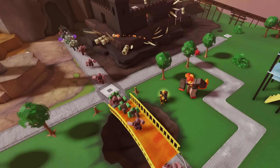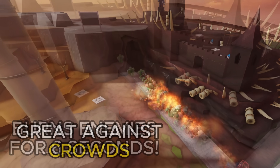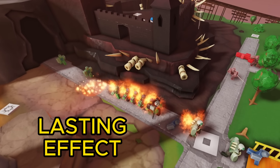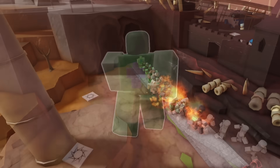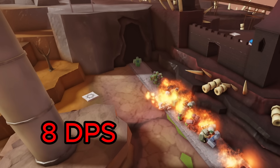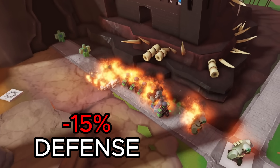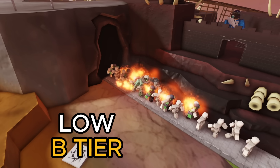Next up we have the molotov. This works kind of like the grenade but instead starts a fire that applies the burn effect for 6 seconds. It's really good at taking out crowds of enemies and is arguably just a better version of the grenade, since it's a lasting effect and not just a single explosion, so it can take out a much larger amount of enemies. It deals roughly 8 DPS and also melts 15% defense, which is pretty good. I'm going to rank it as a low B tier — not as good as the flashbang but still pretty helpful.